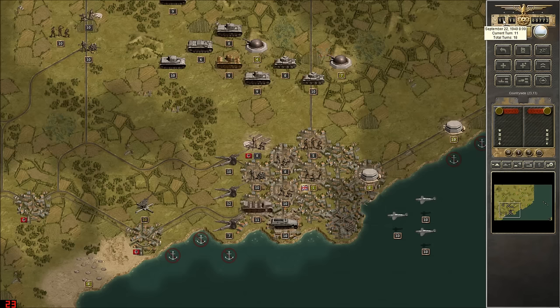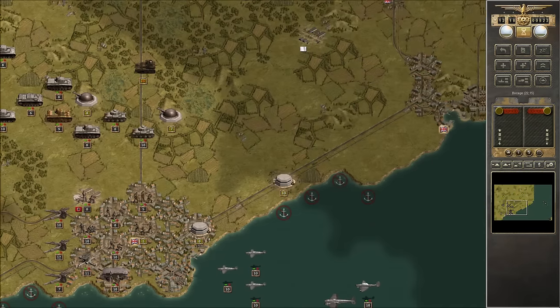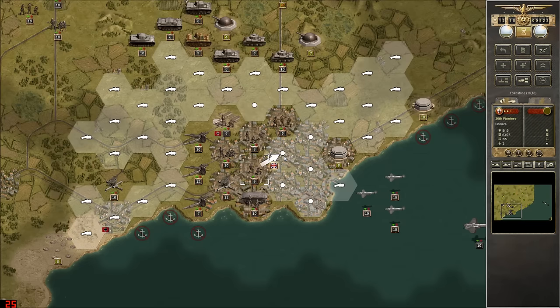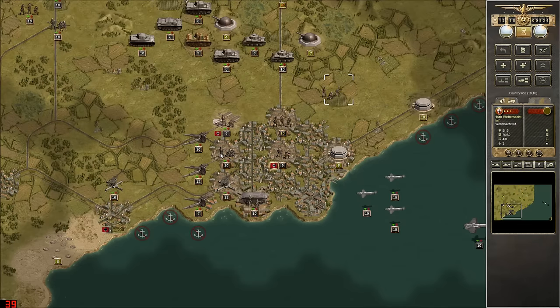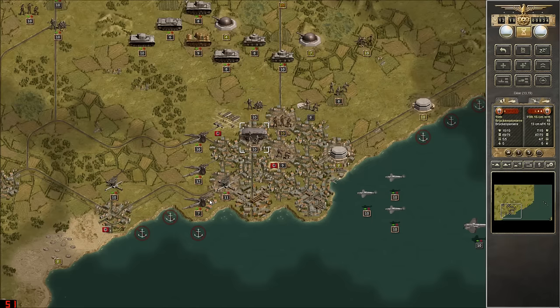As you can see, time is very quickly running out. We might be able to pull this off still. So this turn, let's get these guys up to take the town. We're going to need more pioneers for that. You can replace your losses - you are still relatively good to fight. We'll leave the anti-aircraft on the airstrip itself.